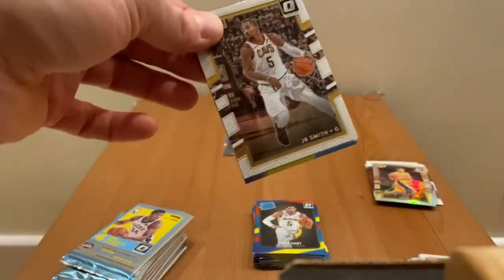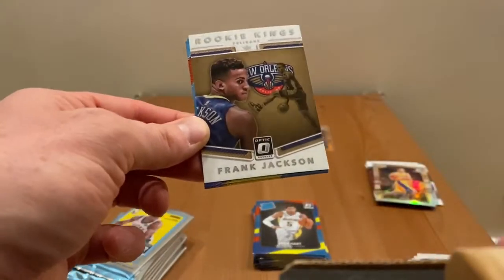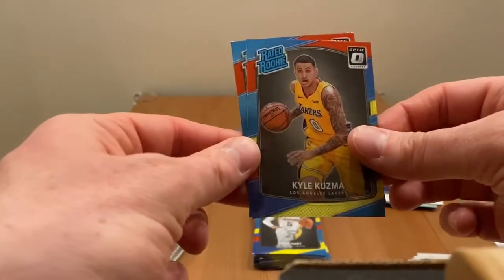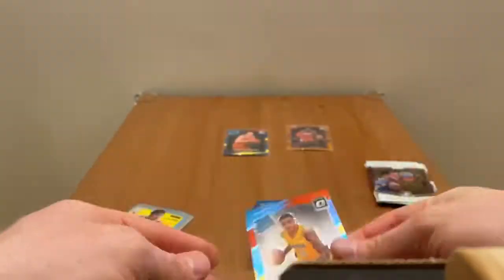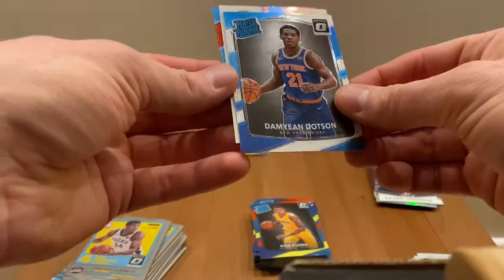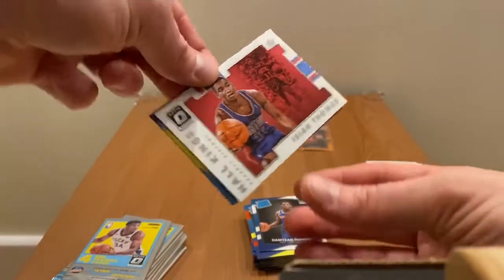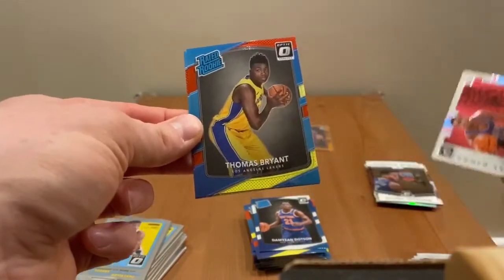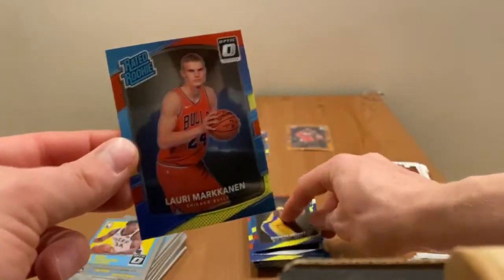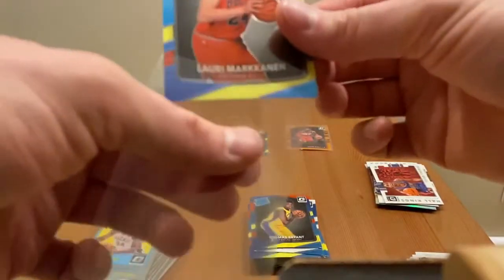Box two, first pack: Jerry Smith Rookie Kings for the Pelicans, Frank Jackson, first rookie Kyle Kuzma, and Luke Canard. Next pack is a rookie pack: Damian Lillard-area Holo Kings, Zia Thomas, first rookie Thomas Bryant, and Larry Marconin. Another Larry - nice.